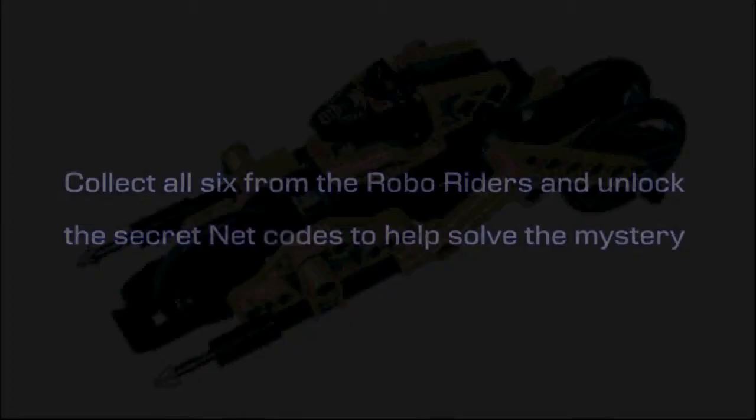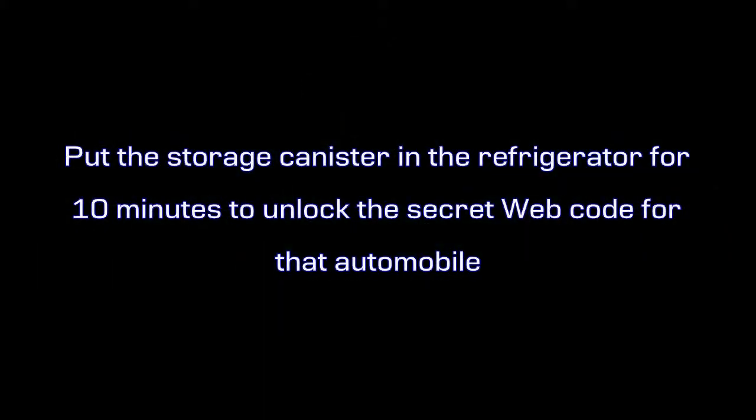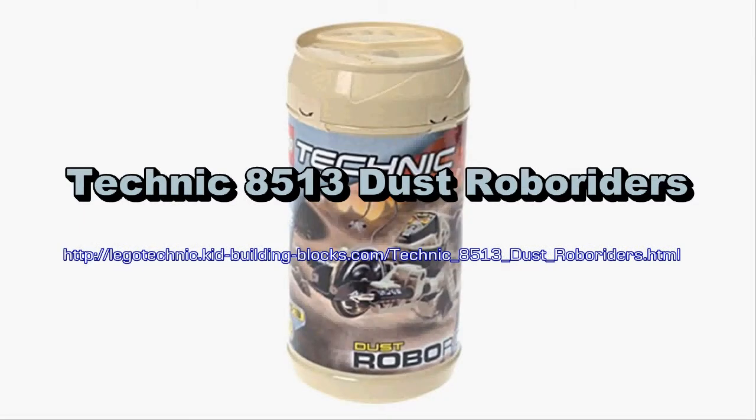Put the storage canister in the refrigerator for 10 minutes to unlock the secret web code for that automobile.